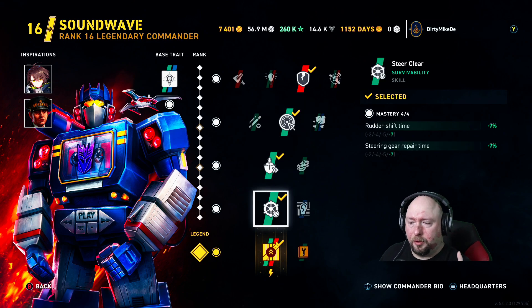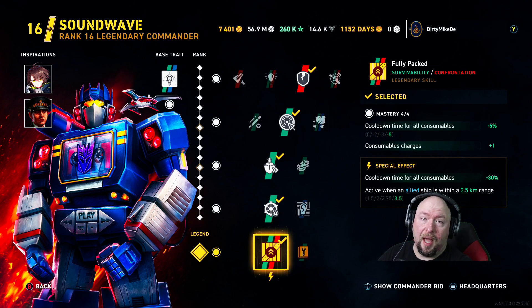I'm using Full Out for rudder shift speed, Valacious for more speed, Steer Clear, and Fully Packed. You can go with a secondary build and get secondaries out to 7.6 or 7.8 — I did it and did pretty good. You might lose a little AP pen, but it's not a big deal. The ship's accurate enough that you can be a real cap-contesting monster. I was averaging 80 to 90k range whenever destroyers pushed.